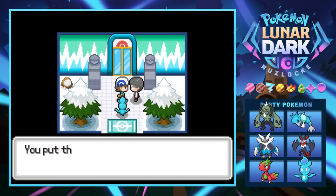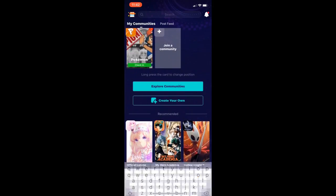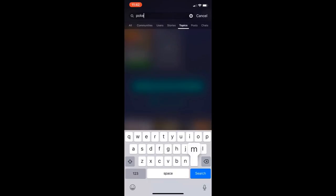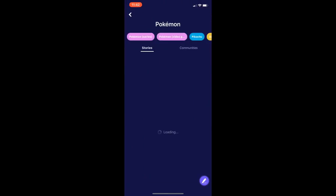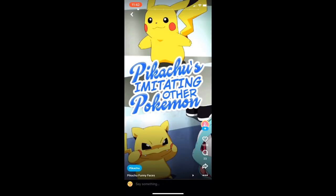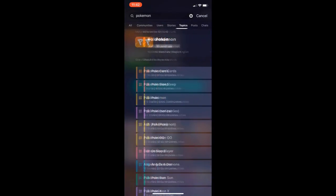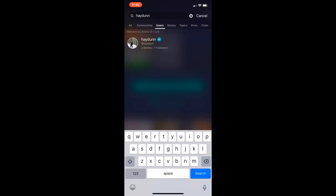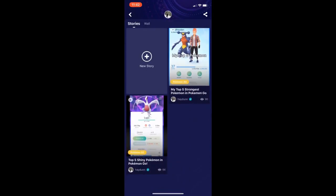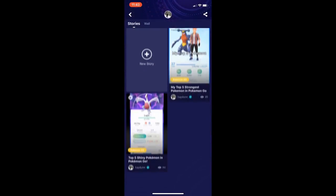He gives us an ice heal. Before we hop in — this video is sponsored by the Amino app. Amino is a community app featuring a bunch of different topics, including a really cool Pokemon community. They introduced a new feature called Stories — short videos that stay around forever. I'm creating exclusive Stories on my profile; search my name in the users tab to find two Stories featuring Pokemon Go top fives. Go give me a follow!